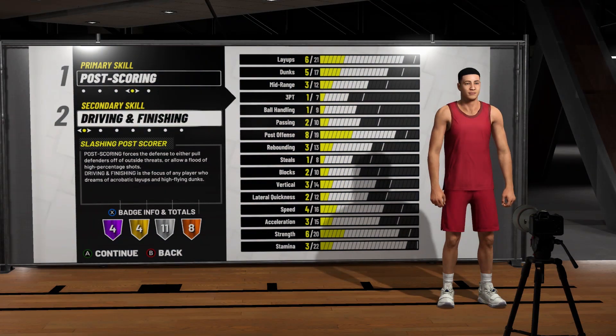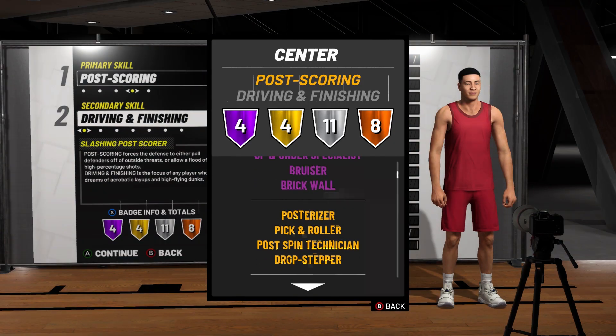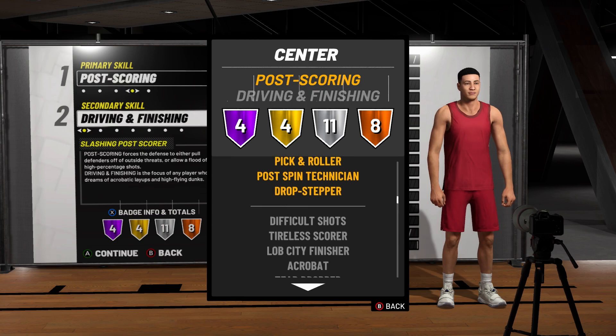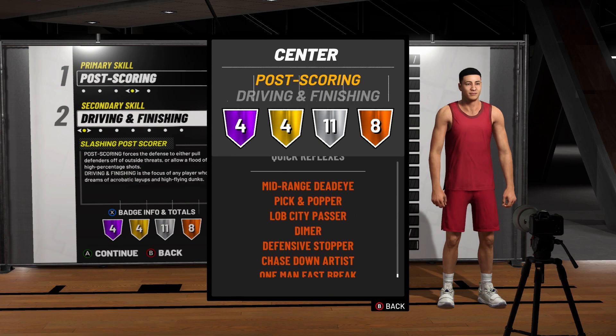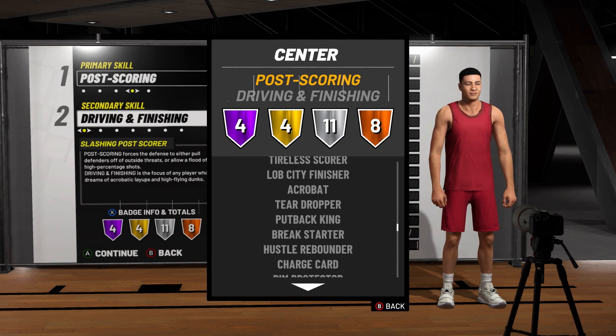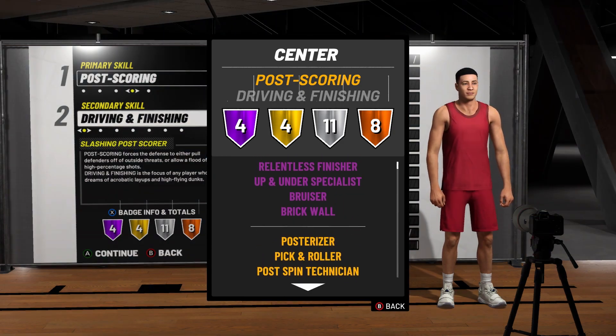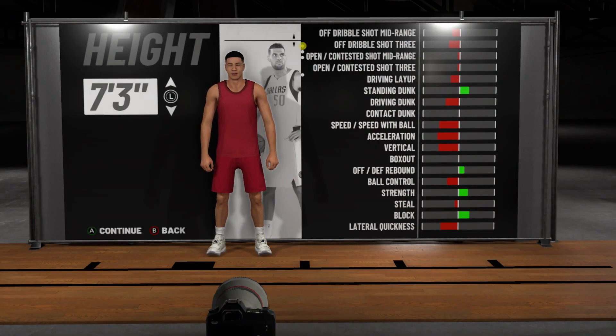For the number two build, we're going to go with the slash and post scorer. That thing gets 27 badges: relentless finisher, up and under, bruiser, brick wall, posterizer, pick and roll, post-spin technician, drop stepper — those are gold but will be Hall of Fame. You get dimers, mid-range dead-eye — all the essential badges you need to score inside. This is going to be a god build when you turn it into a 99.